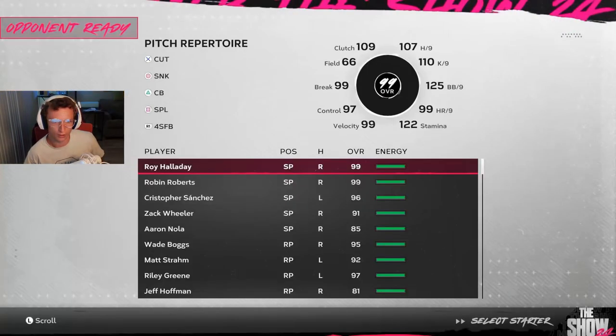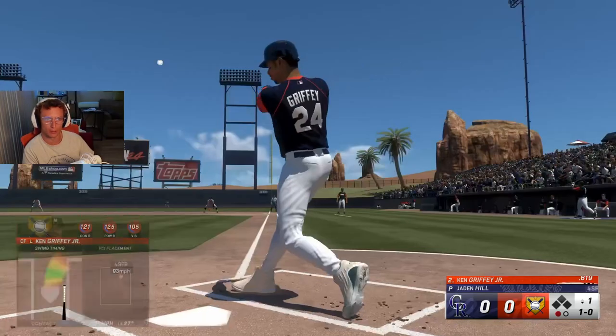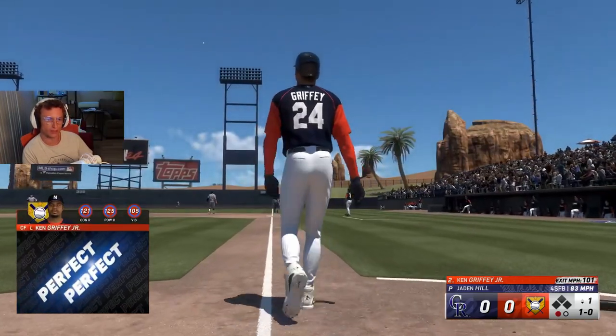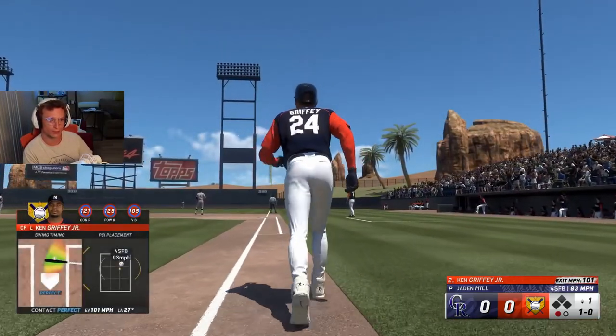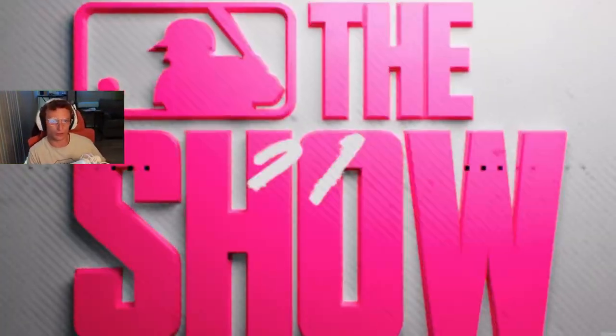We'll go to this field — it's pretty big. We're going to be contact swinging anyway, so it doesn't matter. All these guys have speed. And I just contact swung for a home run. This is going to be harder than I thought — just focusing on stolen bases.